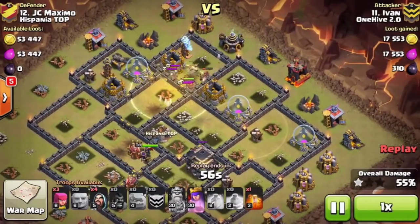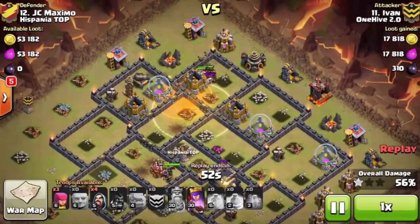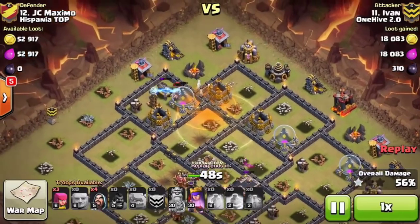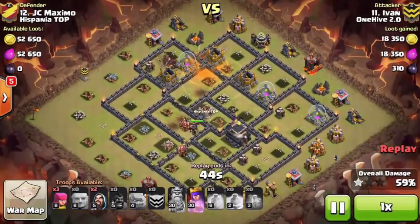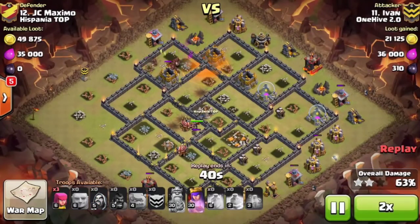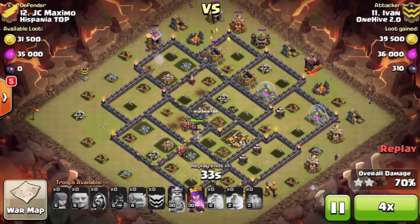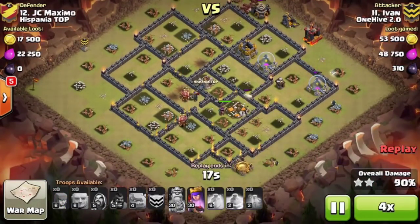He places the heal perfectly — any longer and those hogs would have been gone. He very smartly saved the poison spell for the skeletons, which just walk into it and melt away. There's only one tesla left and at this point it is all over. He still has his beefy level 32 queen that can phase up, though he doesn't even bother — cocky move, but I like it.